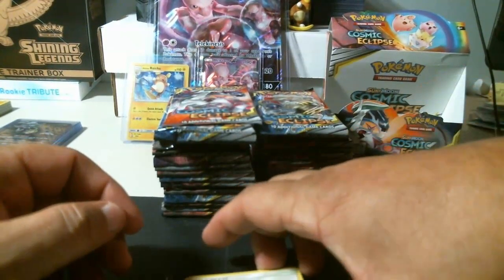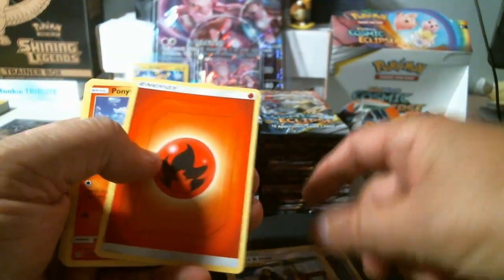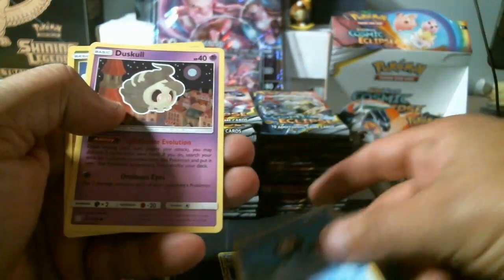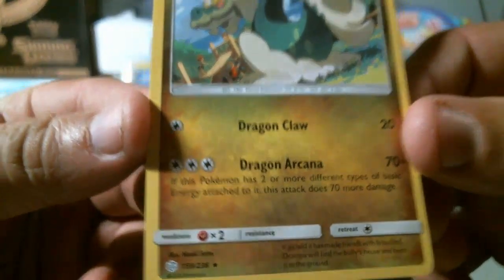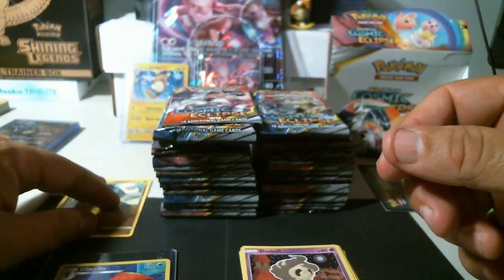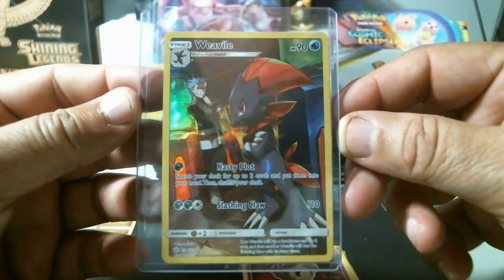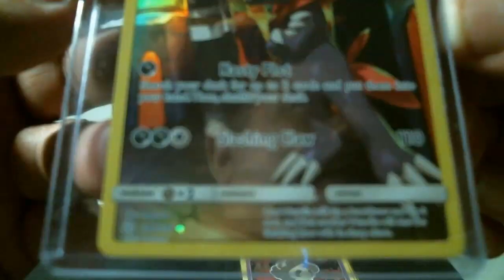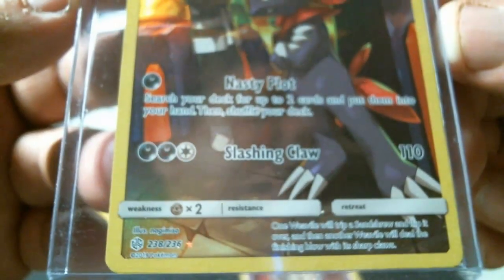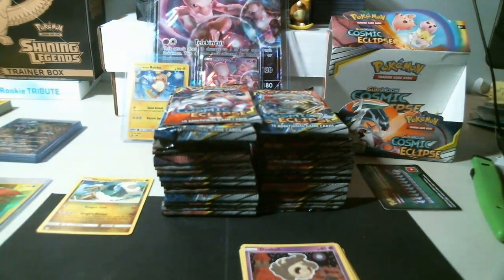The first pack before my computer went down — I'll go through really quick: Chaotic Swell, Delmyes trainer, Guzma, Hala, fire energy, Ponyta, Cosmog, Piplup, Temple, Duskull, and Draper. I got the Draper — it's a rare non-holo. And I hit this full art — it's a secret rare. The number is 238 out of 236. That is one beautiful card.